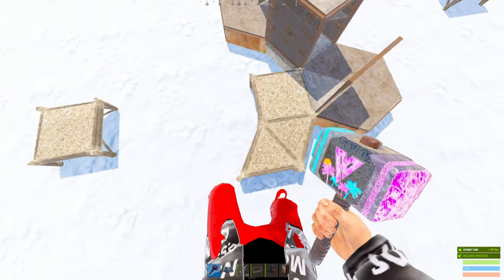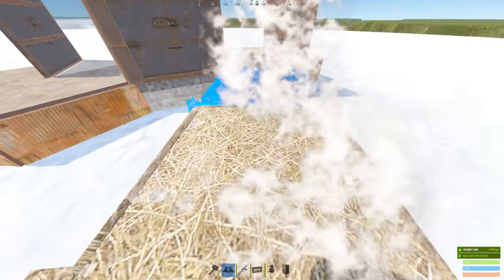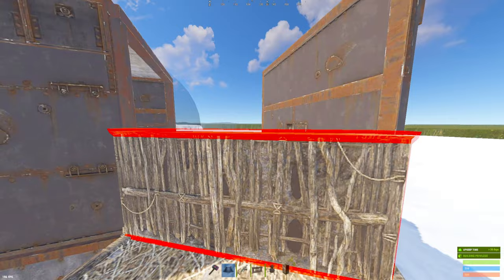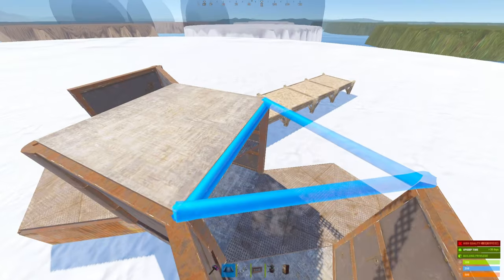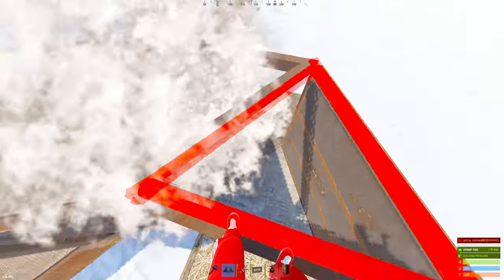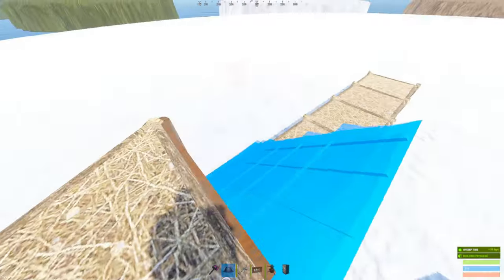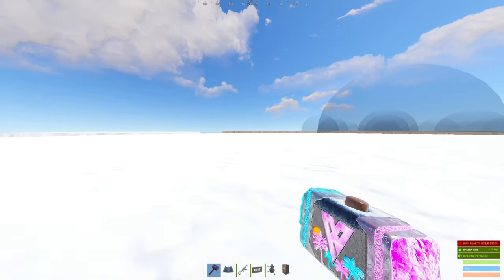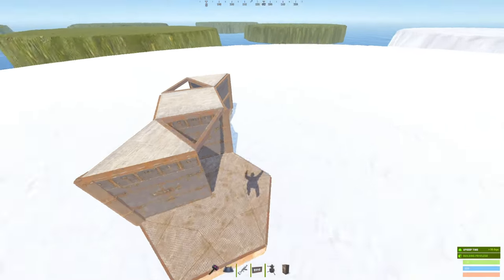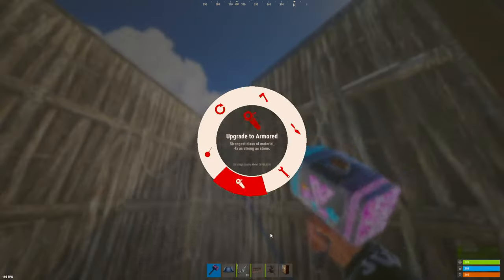Once again, delete everything but the last square you placed, and build back with more squares. Then place two half walls and upgrade them to armored. Place a frame on each side off of the 1x1, and then a normal triangle off of the two half walls. You should be able to place another triangle in it like this, and when you place a roof, it should delete. If the triangle isn't deleted when you place the twig roof, you built the bunker wrong and you need to redo it. Next, go ahead and box in your bunker areas like so.